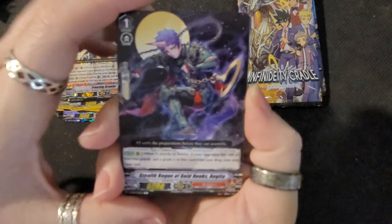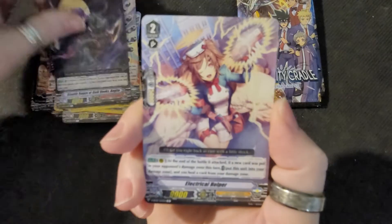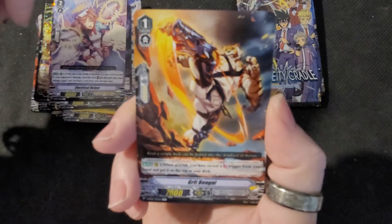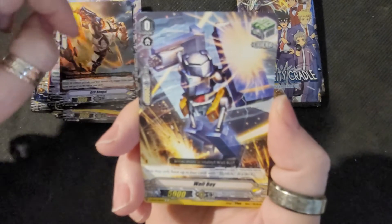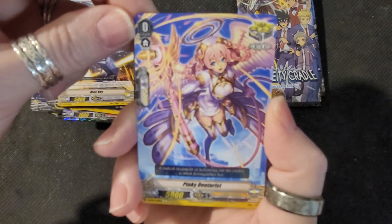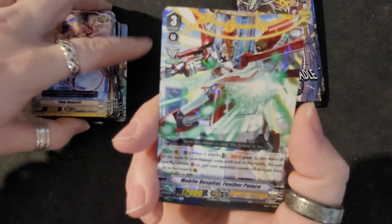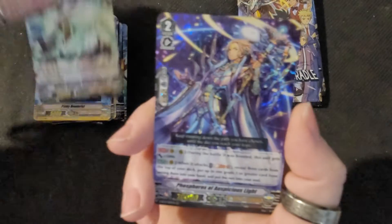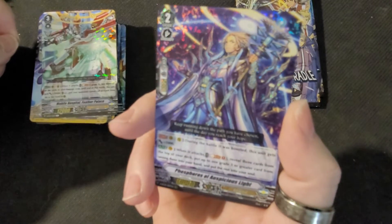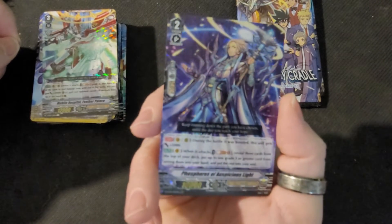What do we have here? Another Stealth Rogue but this is of Gold Hooks. Electrical Helper. Grit Bangle. Tigery. Wallboy again. Pinky Denturist — she's a Dentist, a Dentist! Mobile Hospital. Feather Palace. Ooh, look at this one — Phosphorus of Auspicious Lights. That is a nice card right there.